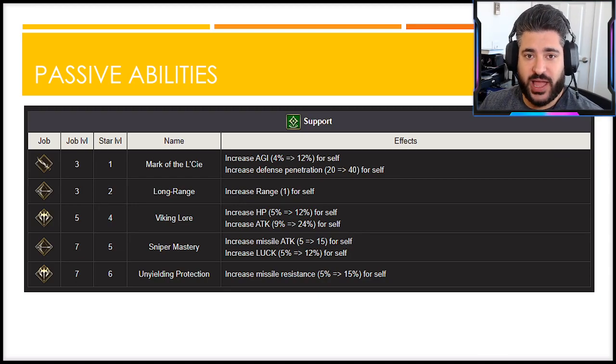She's got a couple passives that can be applied in a few different scenarios. One really standing out is Mark of the Lacy, which increases agility by 12 percent. Because of her base agility being so high, this is very impactful to her overall speed, while also increasing her defense penetration by 40 — a necessary and vital part of her damage output.